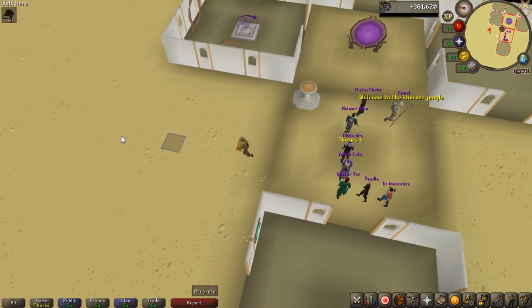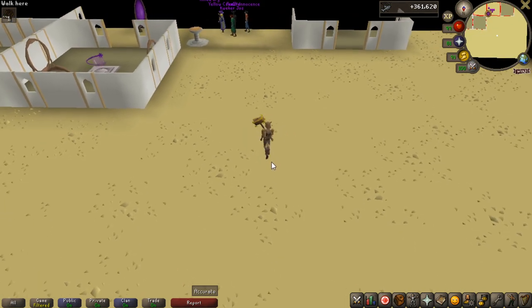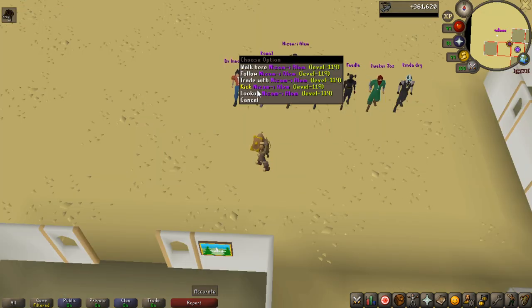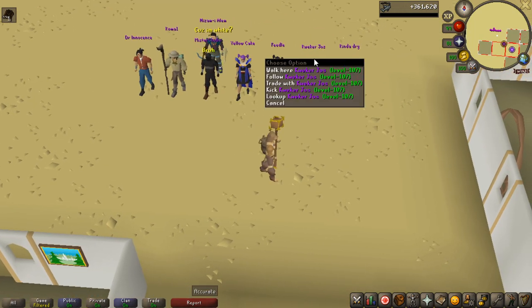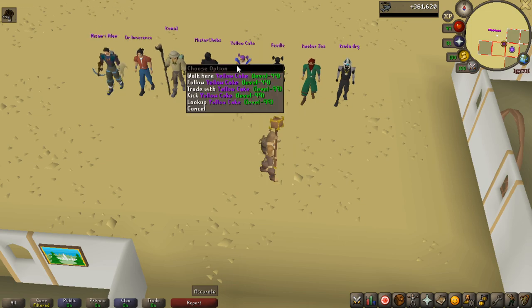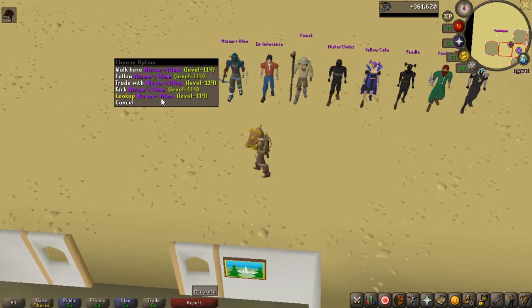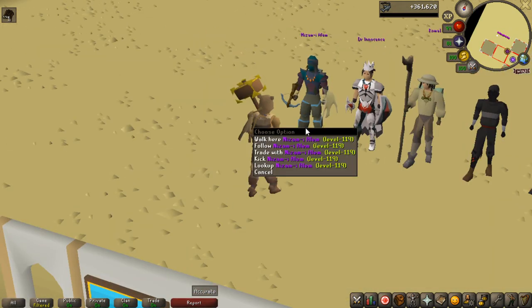Make a line — I'd appreciate if you guys could stay out here where I am and face towards the house. We have one, two, three, four, five, six, seven, eight participants. We have Kinda Dry, Cucur Joss, Fidel, Yellow Cake, Mr. Chubbs, Coma One, Dr. Innocence, and Nisam Ilem — sorry if I butchered anyone's names.